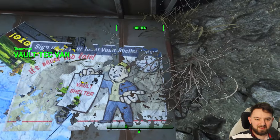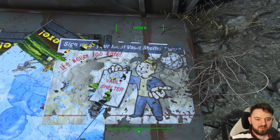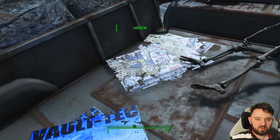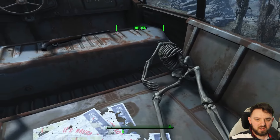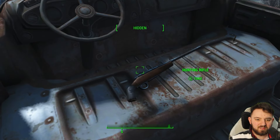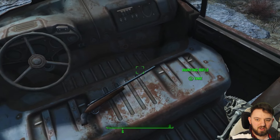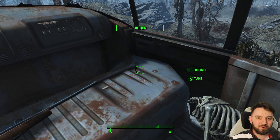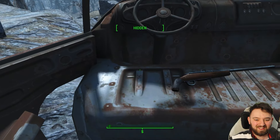So we've got a poster here for Vault Shelter, another Vault-Tec one, one more Vault-Tec, some photos, and then we've got this skeleton who's conveniently missing their head. But there is a hunting rifle and a .308 round — and I know of a certain subscriber that'll like to see this. He knows exactly who he is.